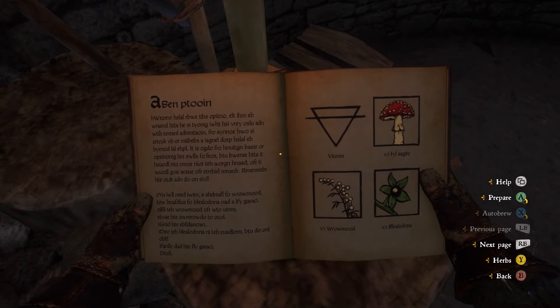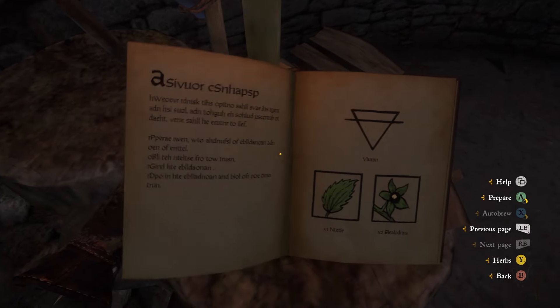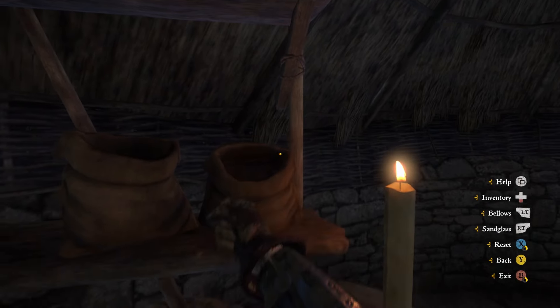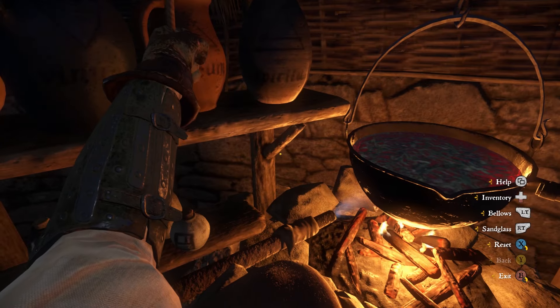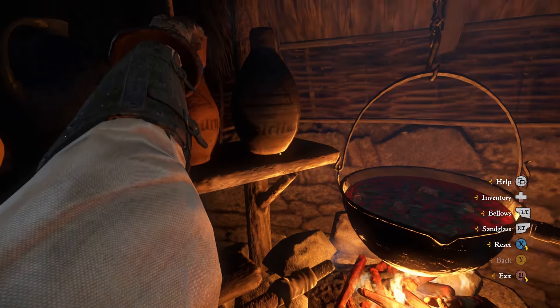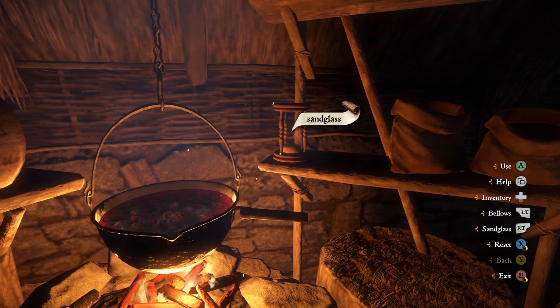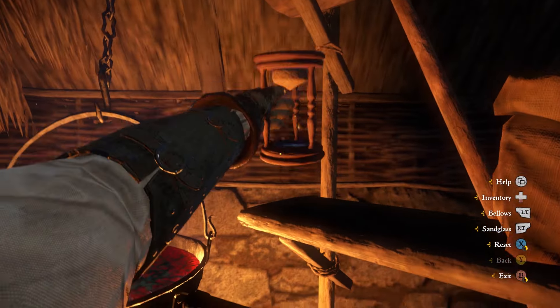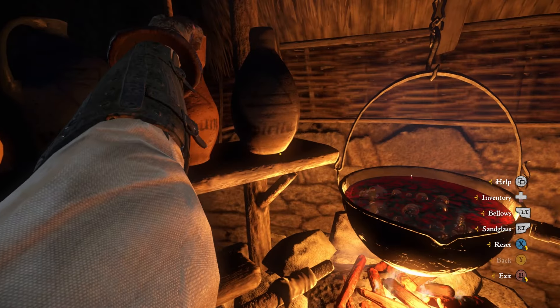Look at the recipe book on the right and you can hold A to automatically bring out the ingredients you need to cook with. Return to the alchemy set by pressing B and select the wine on the left shelf and add it to the cauldron. Now you want to add one handful of nettles to the cauldron. Bring it to the boil by tapping the left trigger to use the bellows — it'll bubble when it's boiling. You need to boil it for two turns measured by the hourglass. Press the right trigger to turn the hourglass.